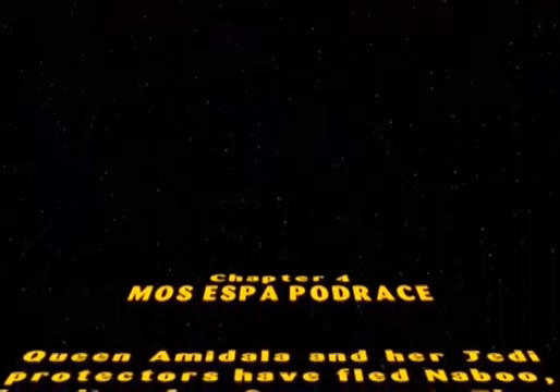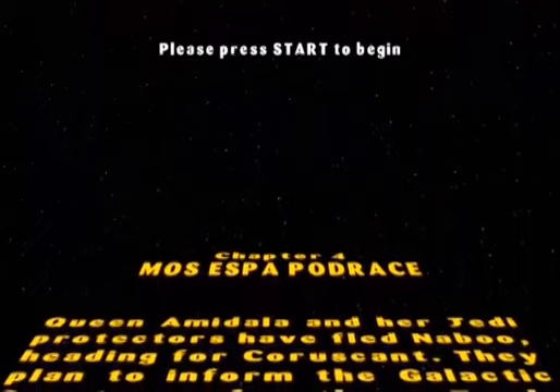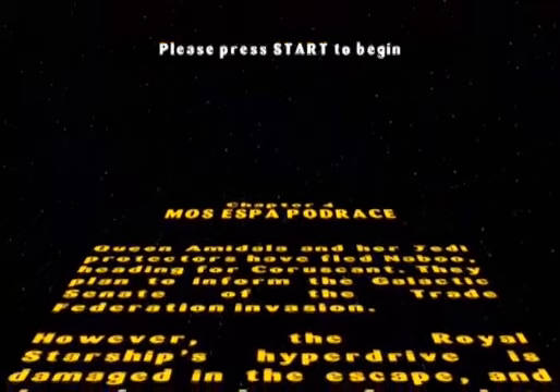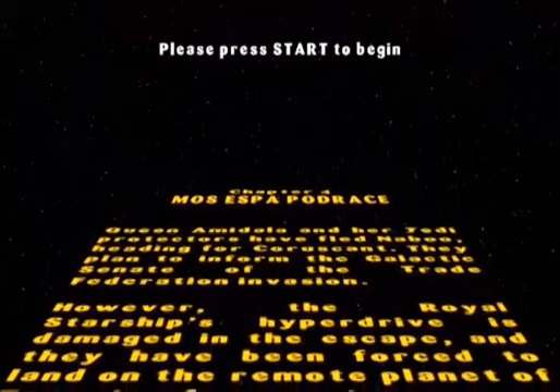They escape to Tatooine, and they meet a little boy who's a slave. They have to buy him, so he's gonna win a race and buy himself. And we get to race with him.